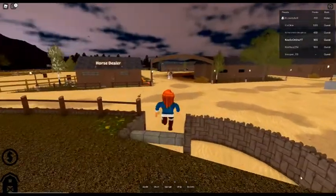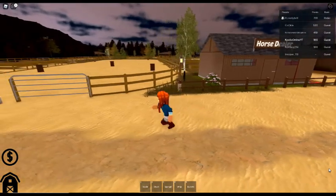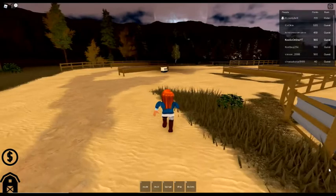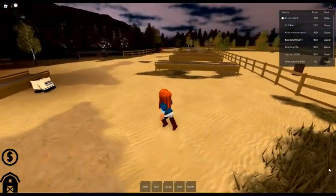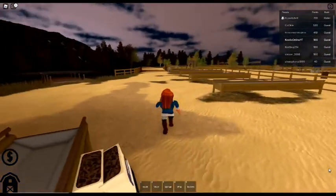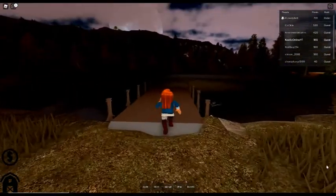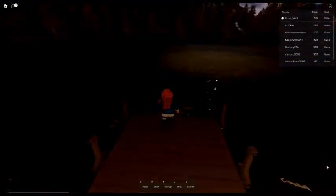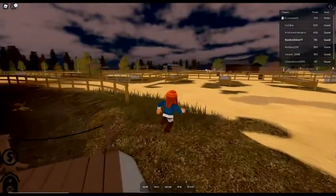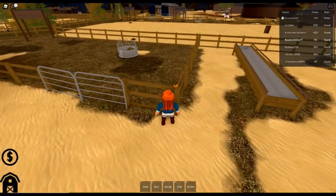Let's have a look around the map. We have barrel racing here, and this looks like a feeding area - yep, horse feed. There's a pond and look at the big moon! It's getting dark - so there is a day and night cycle as well. We've got a couple of yards here.